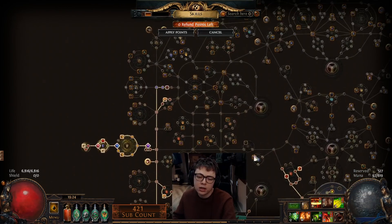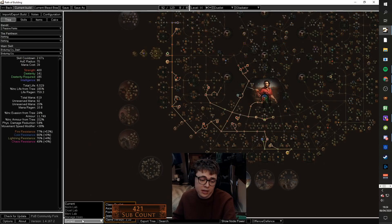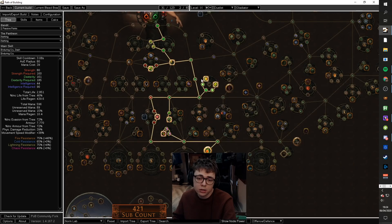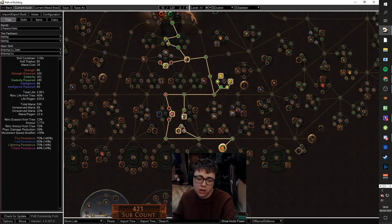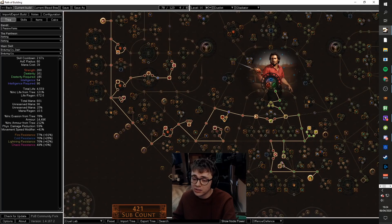This is what my tree currently looks like. I'll now show you what your tree should look like while leveling this build, and again this is from an SSF point of view. From Normal, you just want to rush down, grab Deadly Draw, Heavy Draw, then you can grab Bravery, come across, grab Dirty Techniques, Iron Reflexes, Cloth and Chain for the resists. One of the things which makes this such a nice build for SSF is you get access to so much resistances. I was capped res all the way from Act 1 to Kitava pretty much, and I didn't need to change any gear after killing Kitava.